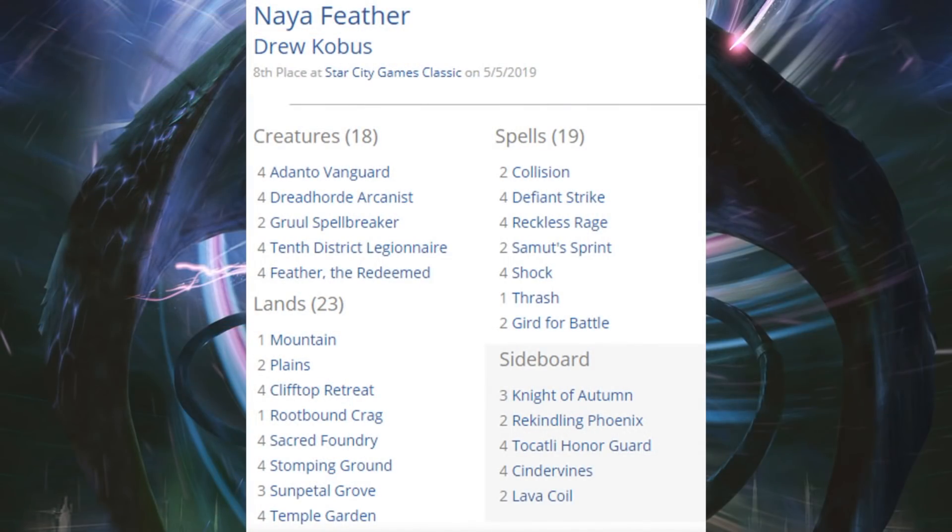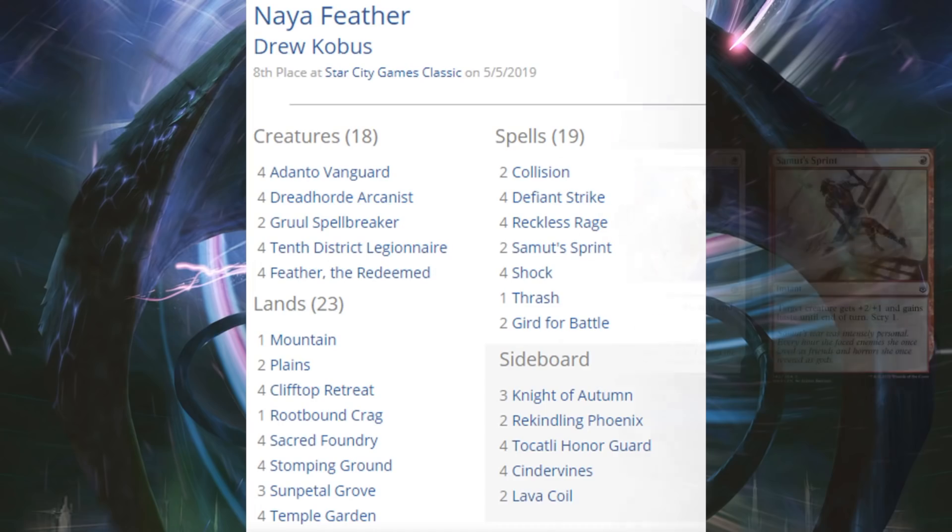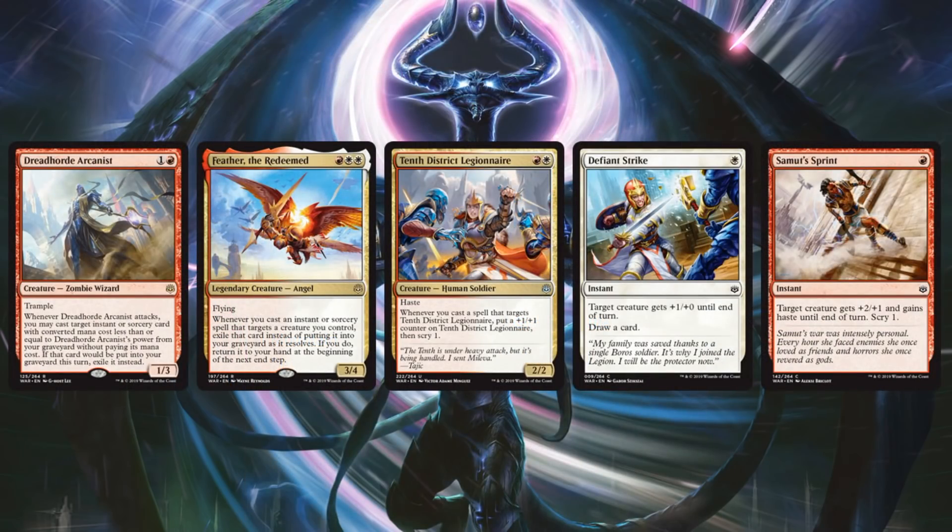Eighth place, the Naya Feather deck — kind of sweet. Everybody was building around Feather for Commander, and some of the same principles apply here. They take advantage of good existing cards like Adanto Vanguard, Grull Spellbreaker, and Collision/Colossus. War of the Spark contributes Dreadhorde Arcanist, Feather the Redeemed, Tenth District Legionnaire, Defiant Strike, and Samut's Sprint.